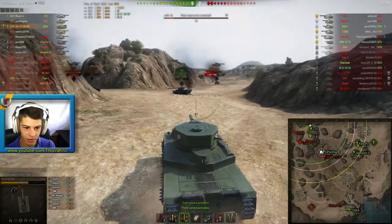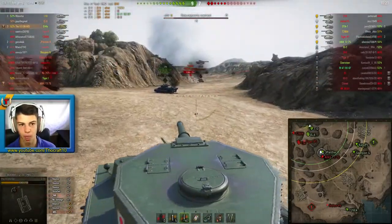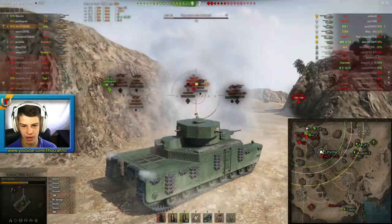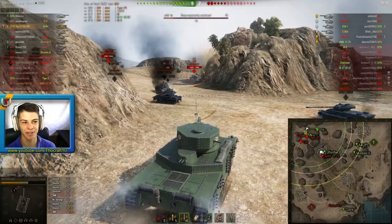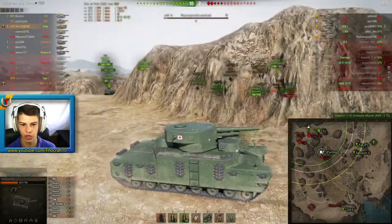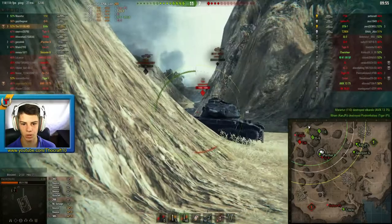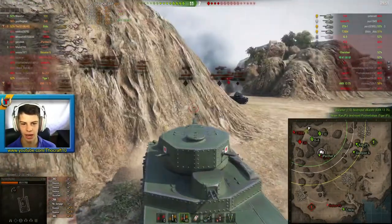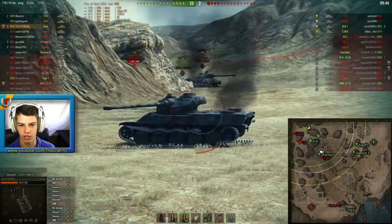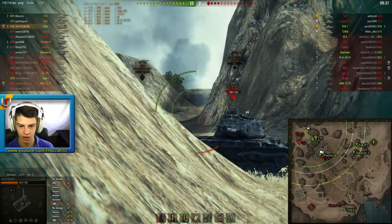Did you see that? I was pre-aiming at the corner, looking to my left to see if the T34 would get spotted. The Super Pershing peaked and I wasn't even properly looking at him, and I still managed to get the shot off — which is ridiculous. Side shot on the Tiger P — skadoosh! You gotta love this HE damage. It is very satisfying to have a gun where you don't really need to aim at weak spots; you can just fire away and roughly hit the tank and do damage. Also here — no aim, like a boss — right in the front of the T34.